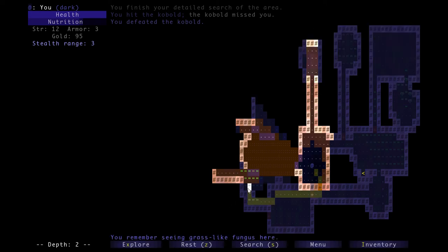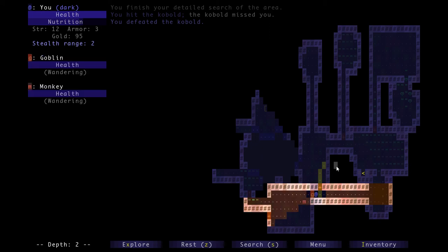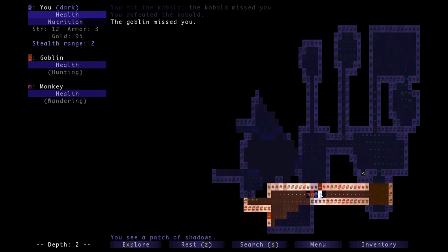I saw the monkey walking this direction, so here's a technique: I'll stand behind this door. If the monkey comes and opens this door, the first turn it goes through it won't notice me, so I'll get a guaranteed sneak attack if I just wait behind this door. A lot of times that's a good technique - hide behind doors when you know there's a wandering enemy so you can hit it.